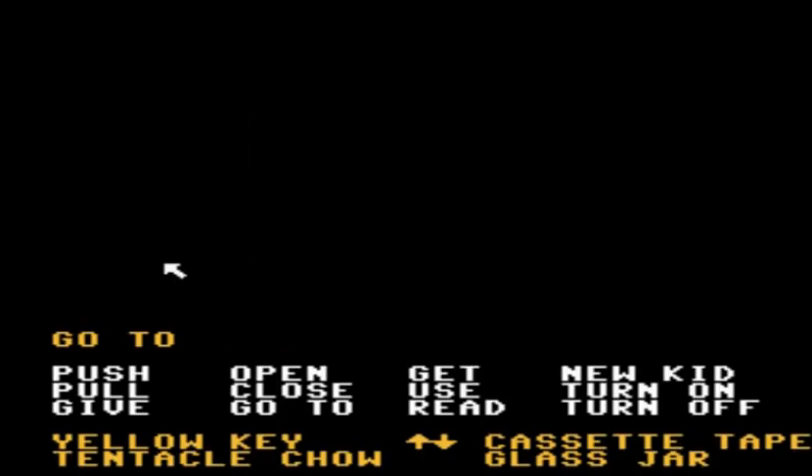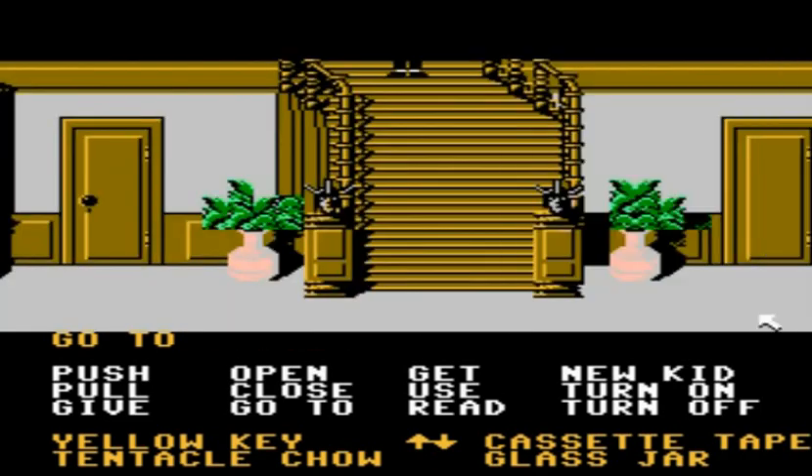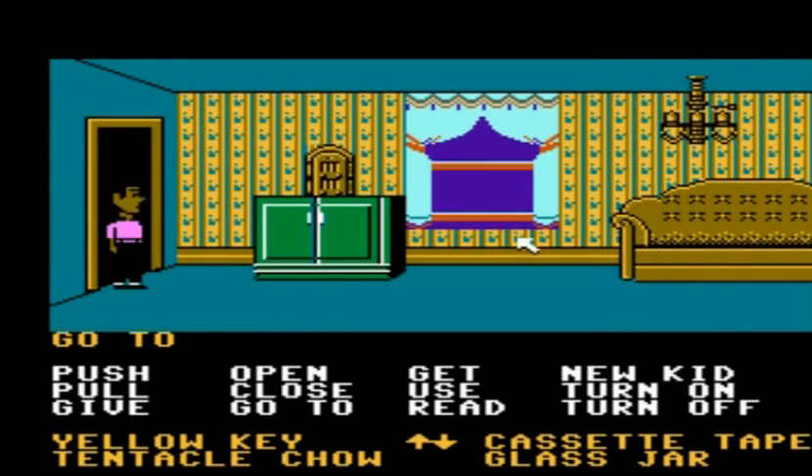Once we've gained control back of our character Michael, we're going to go ahead and leave that area and head to the living room, where we're going to use that cassette tape that we picked up — the one we just recorded wonderful sounds on — in order to break the chandelier that was in this room and get that key.